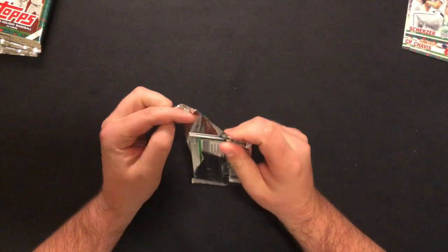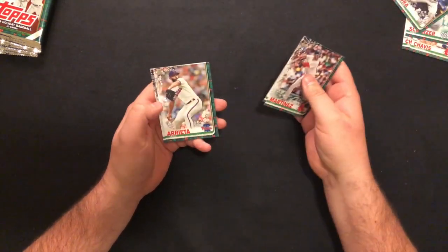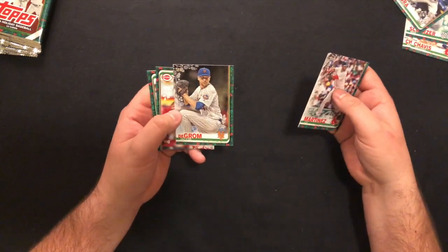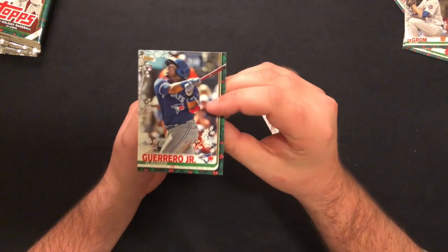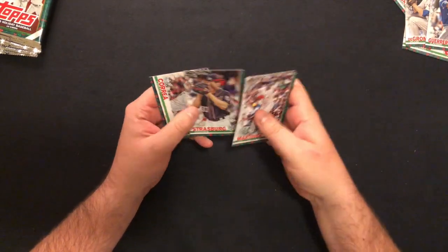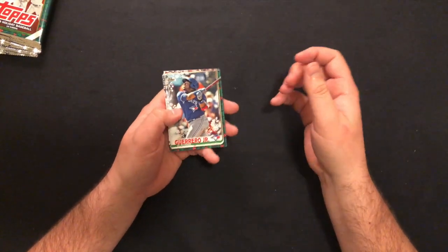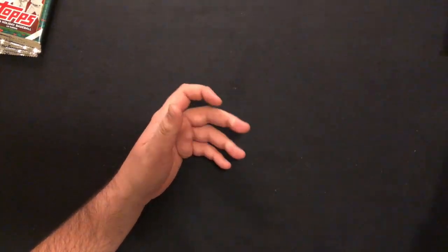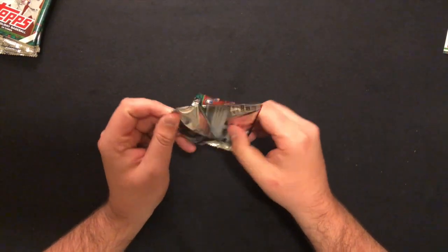That was an awful pack opening there. J.D. Martinez. Keston Hiura Rookie — that's a big rookie to hit. DeGrom with the same kind of deal as the Chavis — like the glittery effect. Interesting. I'm going to have to look more into those and see if those are hits. Vladdy Rookie — that's huge. Like that a lot. Vlad Rookie, not numbered. Big time. So honestly, just in the first three packs we've hit all the big rookies except for Tatis. Pretty excited so far.